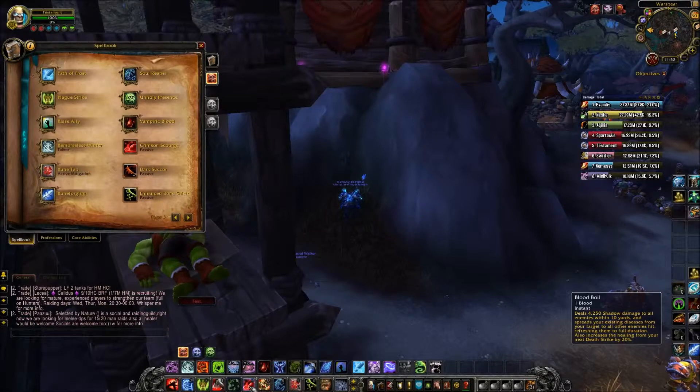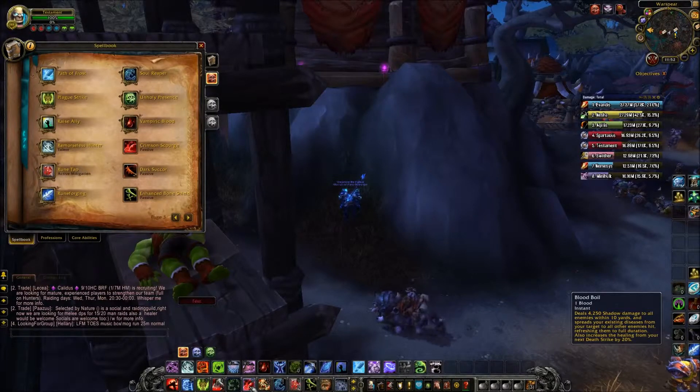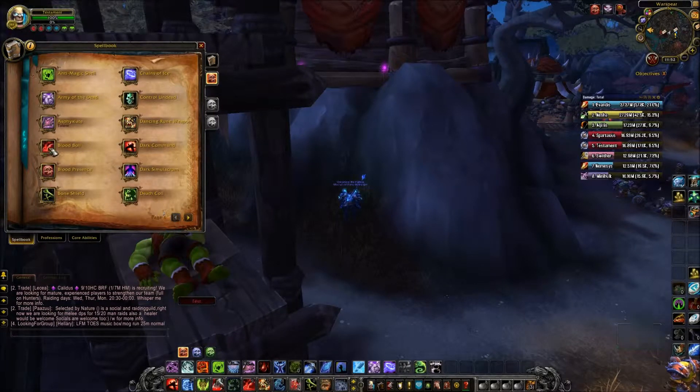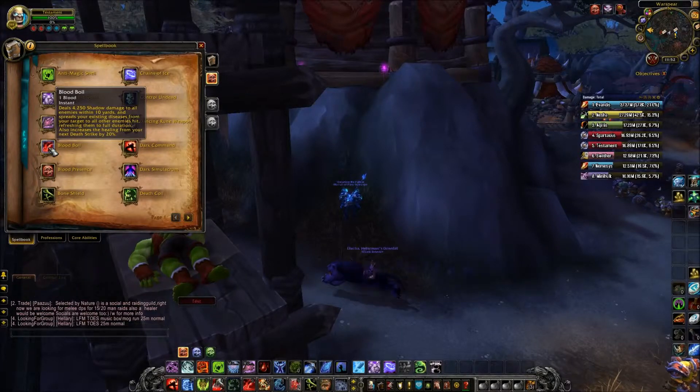Using Blood Boil can sometimes reset the timer on your diseases — if I'm wrong please correct me, but that's what I see happening, or it may just be for spreading. You want your diseases up all the time. Blood Boil is your main ability for generating damage and threat, dealing 4,250 shadow damage to all enemies within 10 yards, spreading your diseases to all enemies hit and refreshing them to full duration. It also increases the healing from your next Death Strike by 20%.